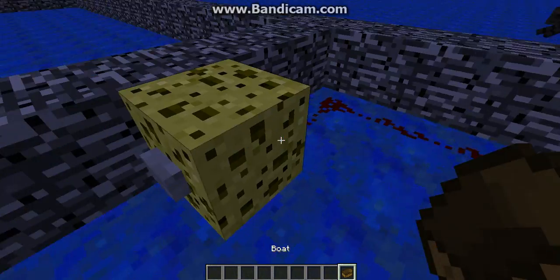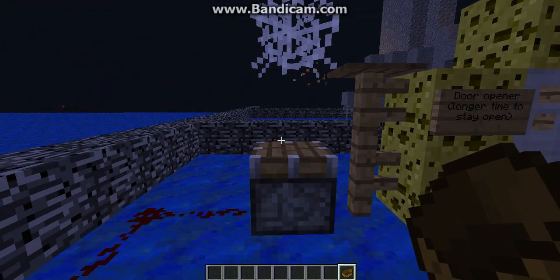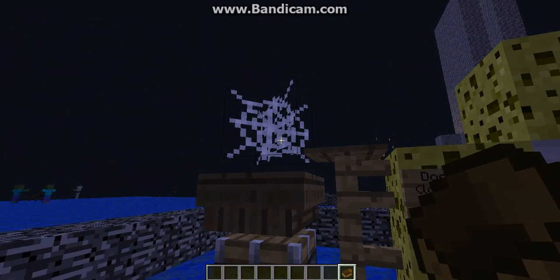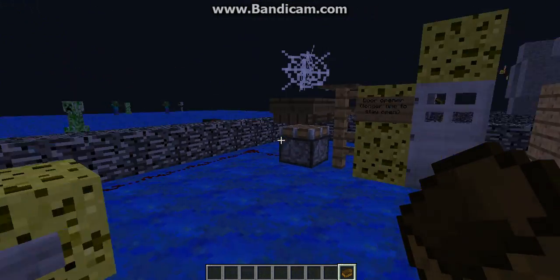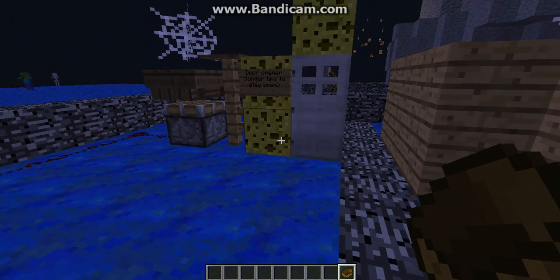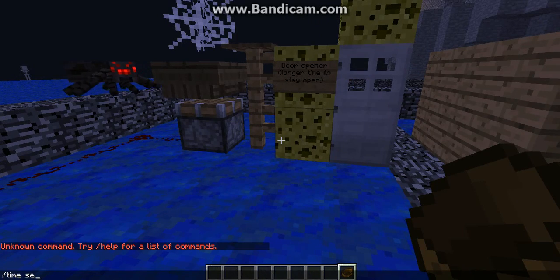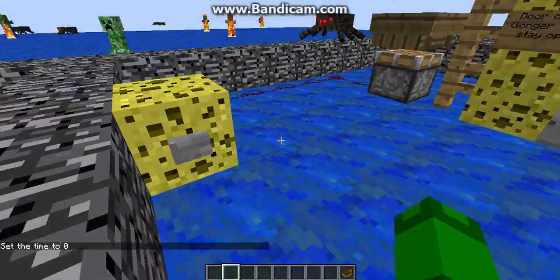In this contraption there's a button here — redstone activates the piston and the boat is thrown behind, then the boat comes up. The boat activates the pressure plate and it gets stuck in a web, then the boat comes down and the door closes. The point of this contraption is to open the iron doors longer, so you actually have time to go in.